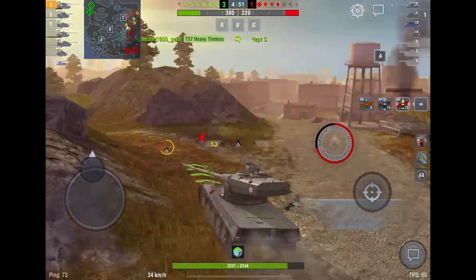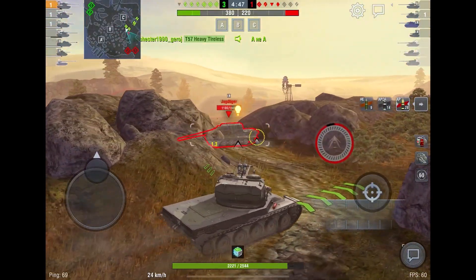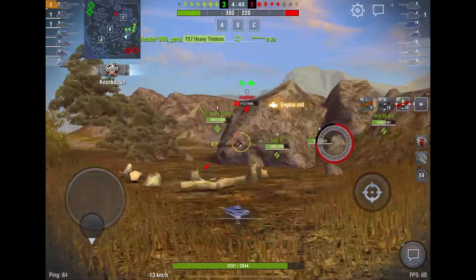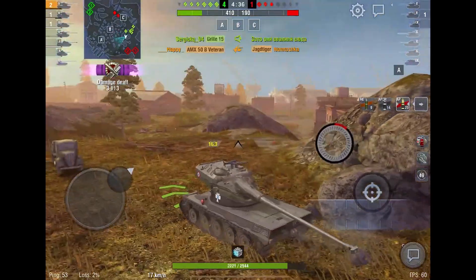We're going to push the Jagdtiger — he's pretty much enough for one drum, so we can take him out with three shots. He's turned around so we can easily start pushing. Bam, we do another 400, he misses, and we easily pick this guy up.